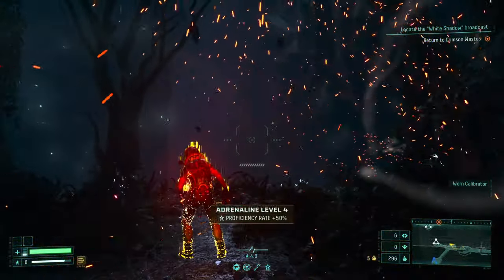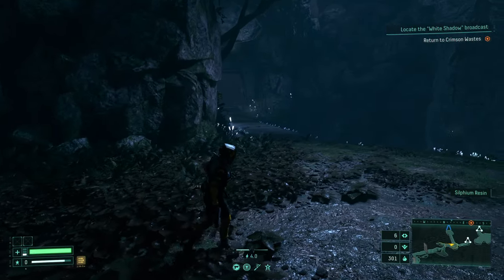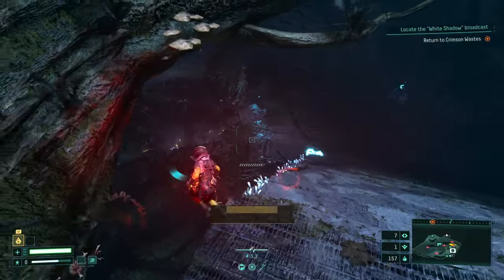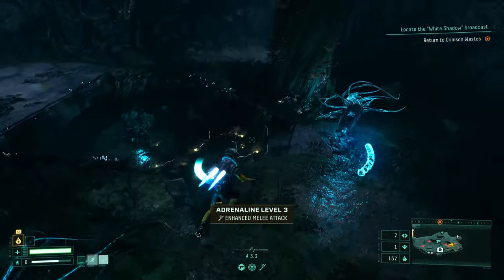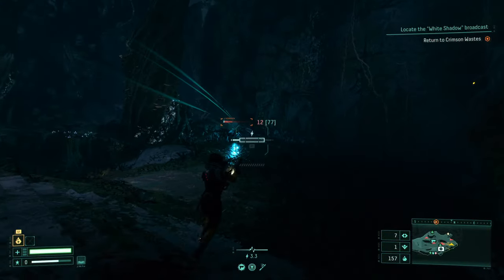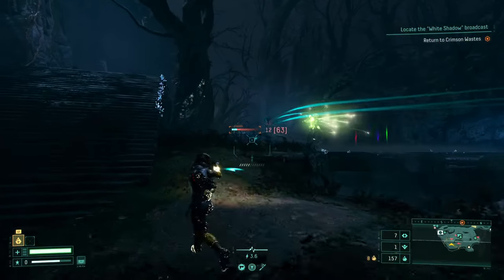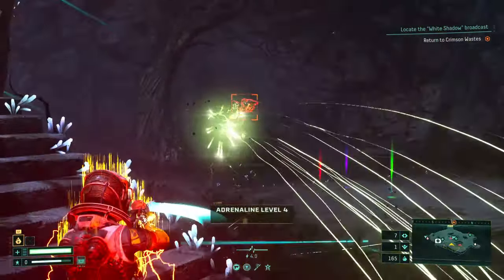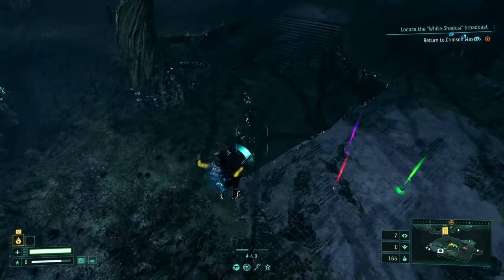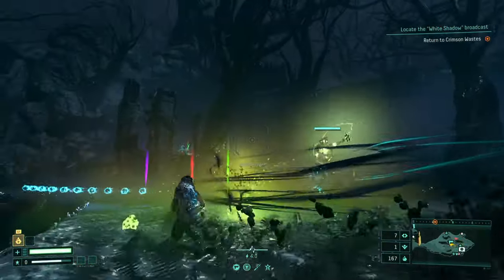Picking up health at max health will actually extend your life bar, the same way resin pickups do. Also utilize all your mobility skills to avoid damage and build up your adrenaline meter. Moving around the environment really helps break up enemy groups and makes it easier to avoid damage — being too stationary was one of my early mistakes.